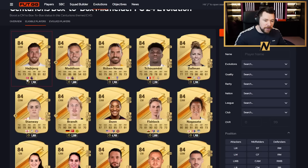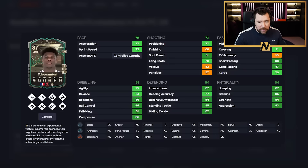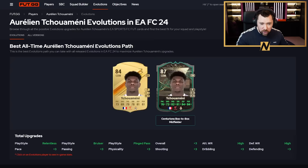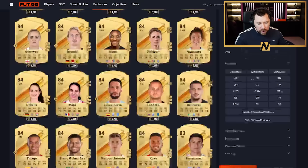Taking someone with medium to high pace is going to be valuable, so someone like Hoiberg I wouldn't be interested in. Aurelian Tchouaméni is definitely one of the best options for me. He already has seven play styles and once you evolve him he gets an eighth because he already had two of the ones they give. With a Shadow chem style he has very good passing, insane defending, very good pace, dribbling, and physicals — and of course, being French and Real Madrid, he has loads of links.